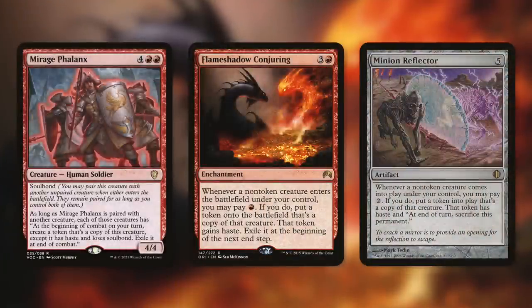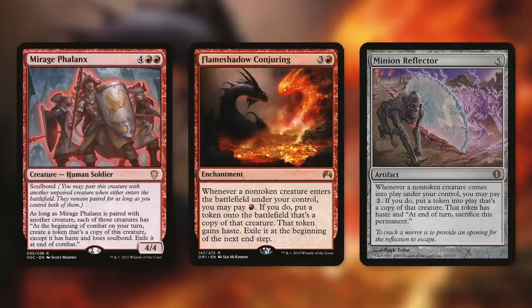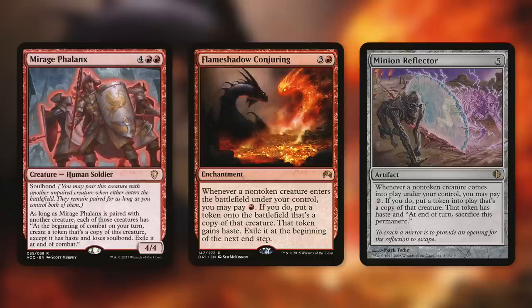We can also take advantage of Baler with cards like Mirage Falnyx, Flame Shadow Conjuring, and Minion Reflector. Mirage Falnyx has Soulbond, so it can pair with another creature, and it says: as long as Mirage Falnyx is paired with another creature, each of those creatures has — at the beginning of combat on your turn — create a token that's a copy of this creature except it has haste and loses Soulbond; exile it at the end of combat. Basically, we pair this with Baler and we get a second Baler to attack with and get twice as many triggers. Unfortunately that token exiles rather than sacrifices, so we don't get the death trigger — but if we have a sacrifice outlet, we can get that trigger.